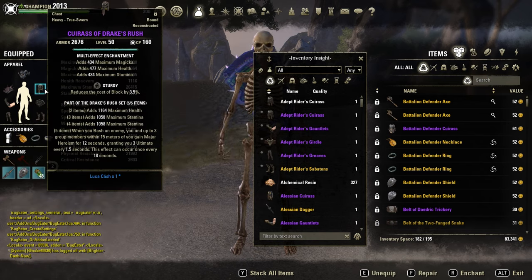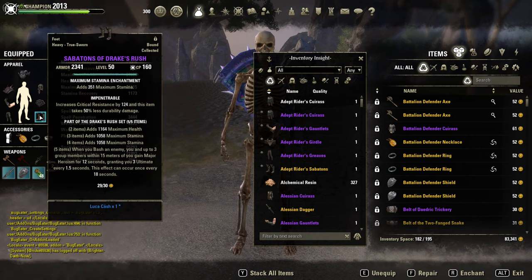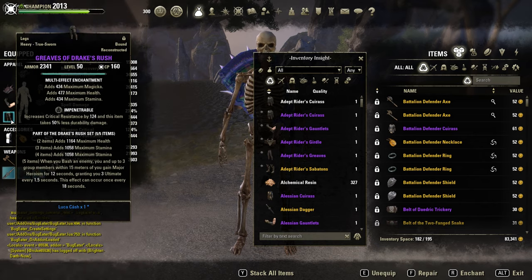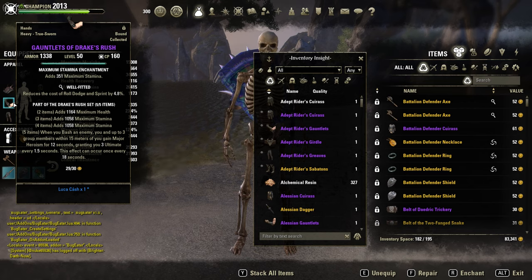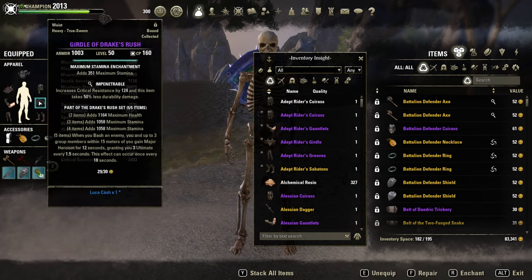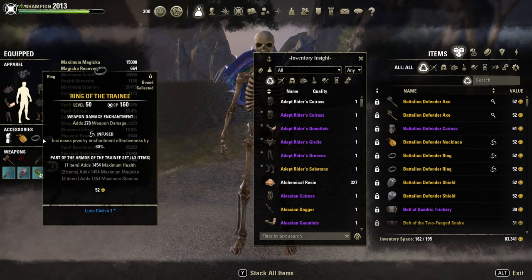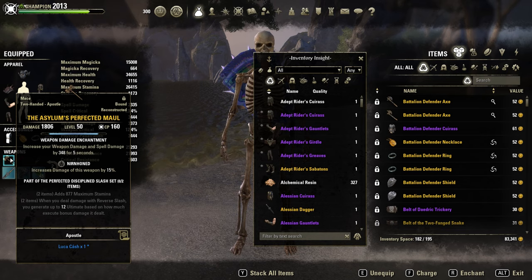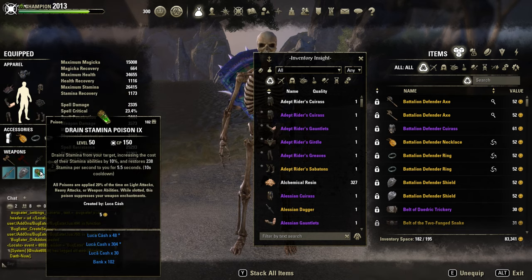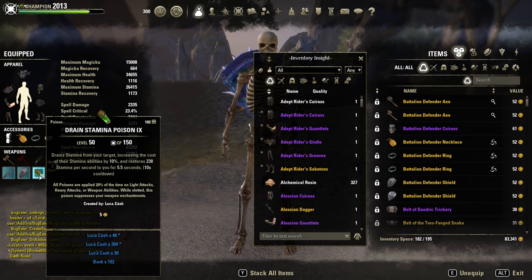Traits: one sturdy on the body, one sturdy on the shield, five impen, one well fitted. Full prismatic would be best in slot — I only got it on the big pieces. Full infused weapon damage on the jewelry. Noonhound Maul with the Berserker Glyph on the front bar. Powered sword, sturdy shield. And stamina drain poisons on the back bar.